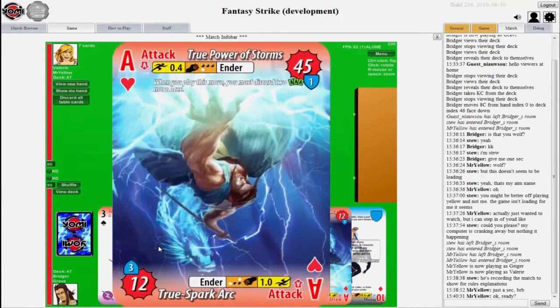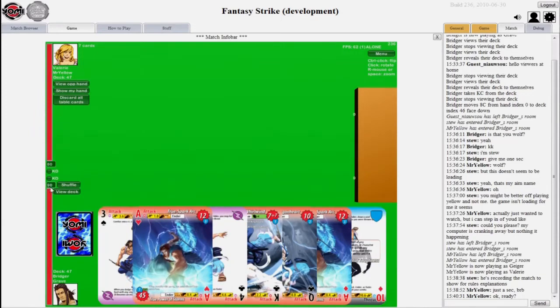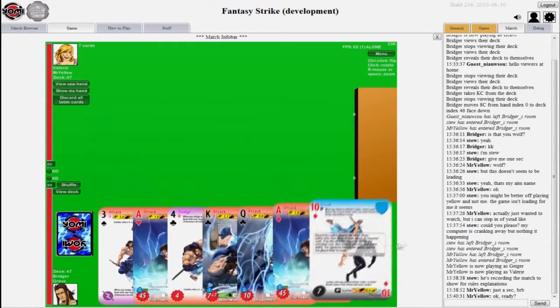The aces are the super moves. On this ace, underneath the 45 damage, there are three aces shown — meaning when you play this move, you have to discard two additional aces. This move costs three aces to play. But if you play the other side, it does 12 damage instead of 45. The goal of the game is to get your opponent down from their health to zero.